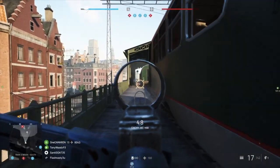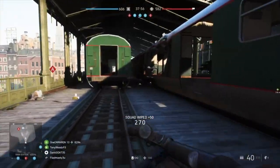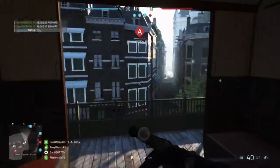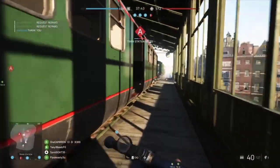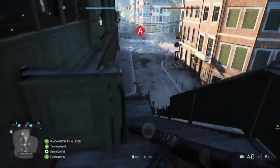Number two is map awareness. Right now it may seem like I know where these people are at because I'm getting these kills left and right, but it's just because I'm so aware of the map — I've played it so often that I know where people like to hide, camp, and run around. Those two tips kind of play hand in hand, so you gotta be able to move around and know the map well when taking a flag.